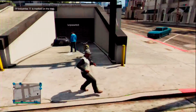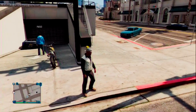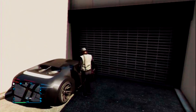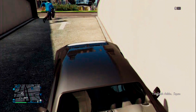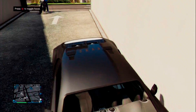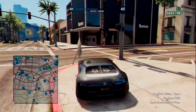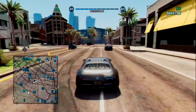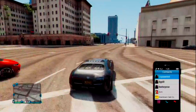Once you guys are here, you're going to see that your duplicated car is right there and your original car is right there. You're going to want to get into your duplicated car and then drive as far away from your original car as you can. Then you're going to want to call your mechanic.